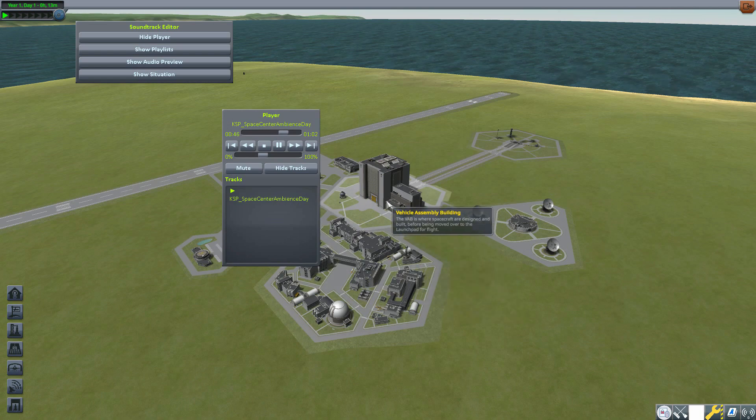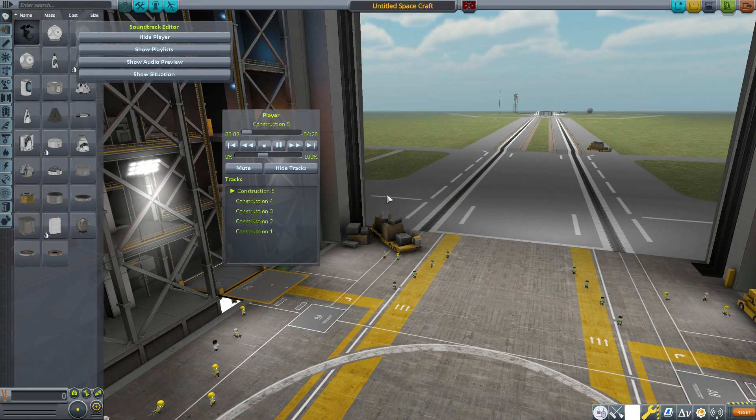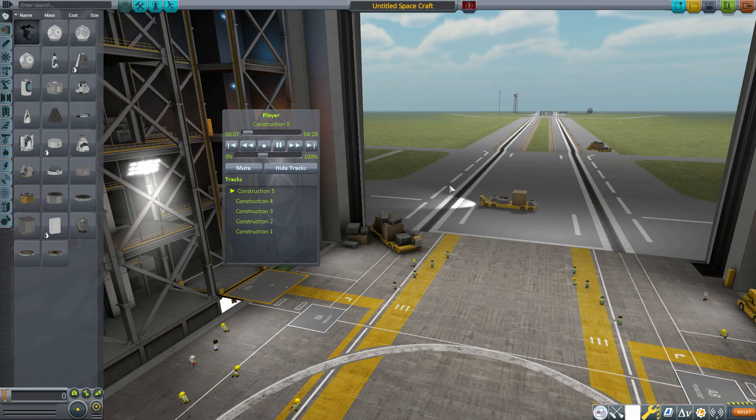Let's jump into the Vehicle Assembly Building first to take a look at the five new construction songs, or at least a little sample of them. It's actually starting on my personal favorite — Construction Five. If I move it forward a bit and bring up the volume, I really like this one. It has this sort of upbeat, jazzy feel to it that is just so nice when building your ship. I'll be quiet for a moment so you guys can hear a bit of the sampling.